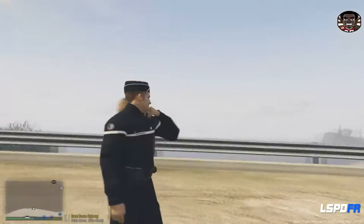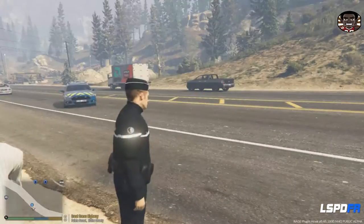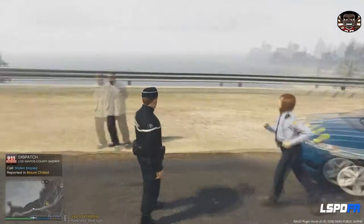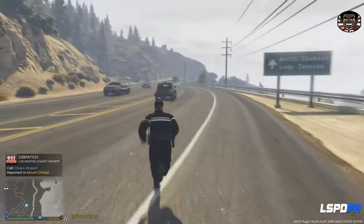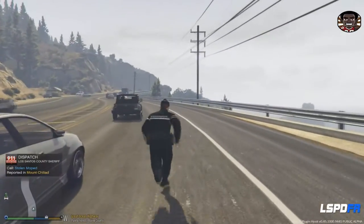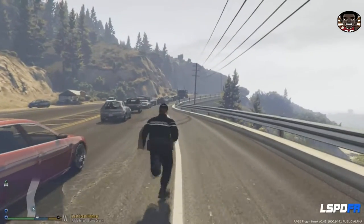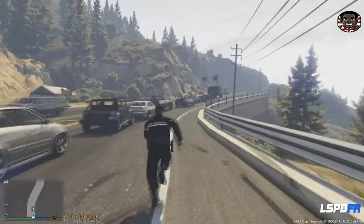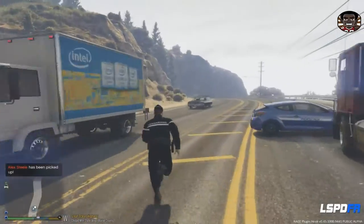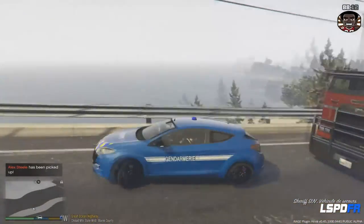À partir de cet instant, vous êtes en état d'arrestation pour conduite dangereuse et vol d'un véhicule militaire. On va appeler une unité qui va venir vous récupérer. Centrale, j'aurais besoin d'une unité de transport de prisonniers sur ma position, Great Ocean Highway, terminé. Ça a été vraiment très rapide, le suspect a coopéré. On l'a arrêté tranquillement. Des fois ça ne se passe pas très bien et on est obligé d'ouvrir le feu. Heureusement que j'avais laissé les sirènes allumées — mon véhicule est intact !